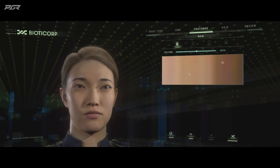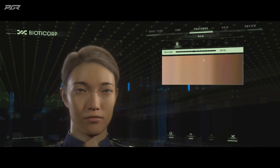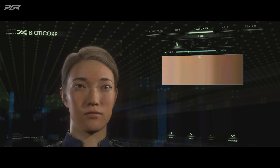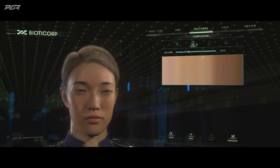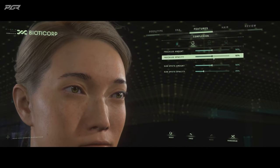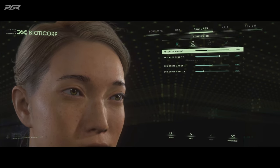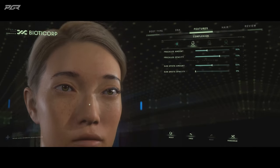Next, just like we did before, we go into features. We can do the skin tone — I'm going to select a certain texture here. Something around here is looking pretty good to me. We go into the complexion the same way as before. We start with the freckles, and I kind of like a real freckled appearance on this particular character. I'm going to turn down the sunspots.